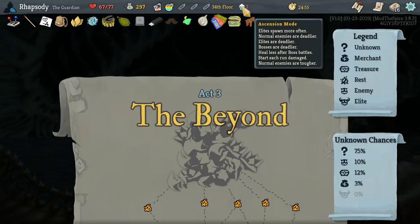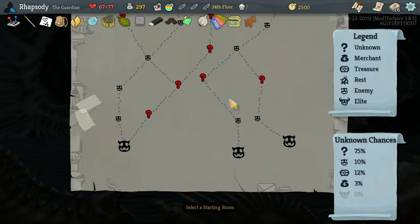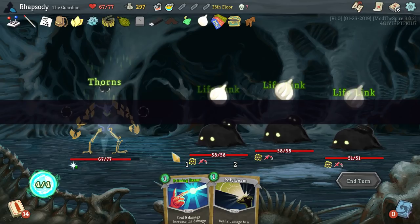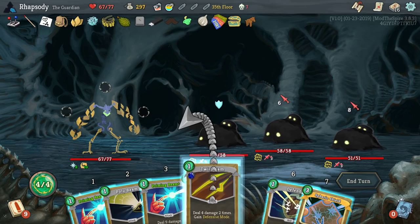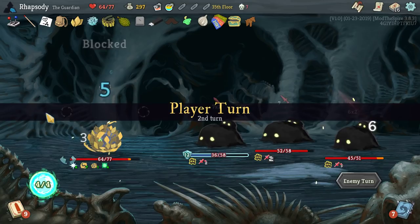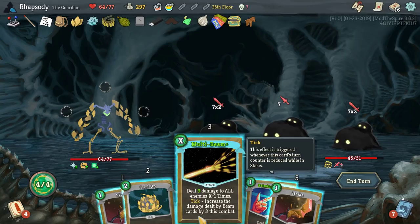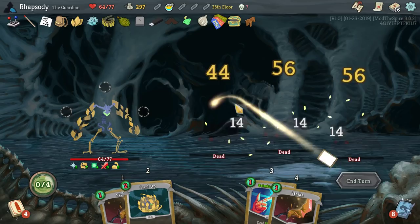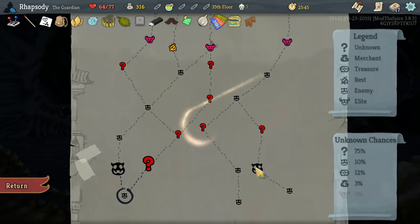So now we also have to deal with elites being deadlier, bosses are deadlier, heal after boss fights, starting run damage, and normal enemies are tougher. I'm fine with that though. We can get the Emerald Elite here at the very start — in fact, we just should. Try not to take too much damage this turn if I can avoid it, but I do need to play all the Priming Beams just for the sake of Multi Beam. So that is now nine — nine by five is 45 — 45 damage AOE. That's not enough to kill. I'll use a Steroid Potion and then play it. Pre-upgraded Polybeam — good job.